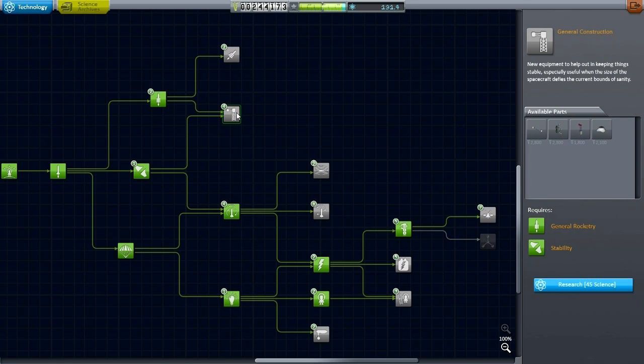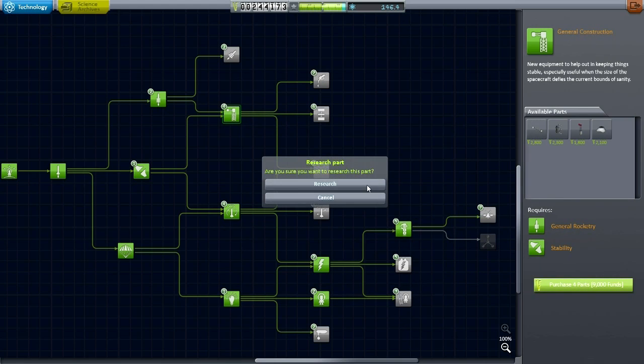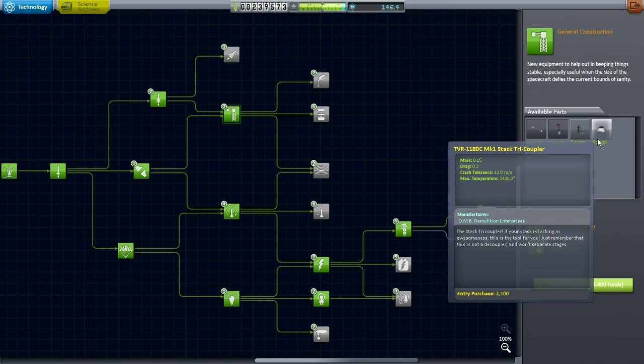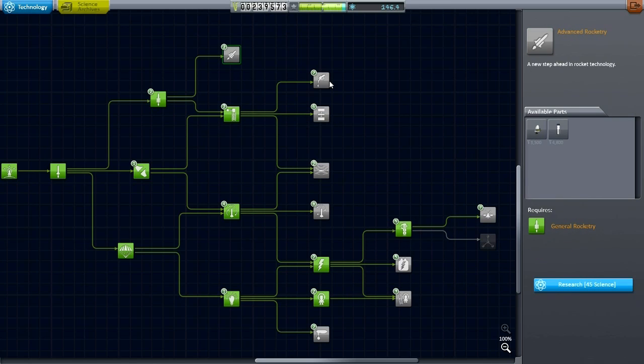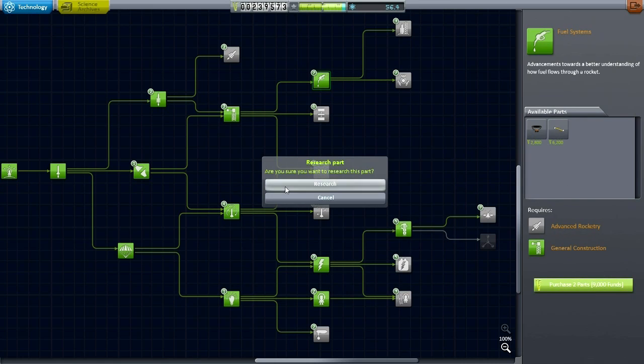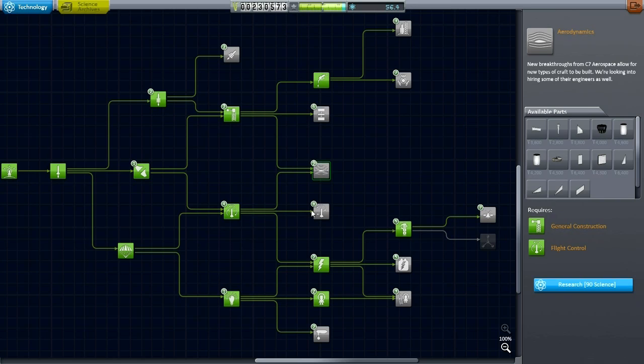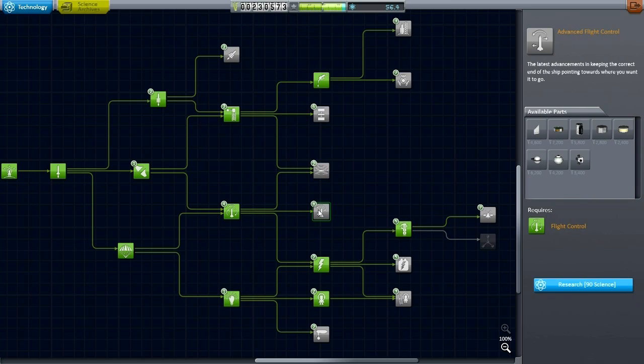I do like struts, so after a brief moment of pondering I unlocked those, plus launch clamps. I also think of fuel lines when I think of struts, so I unlocked that as well, and got the little Rockamax 487S engine. That's going to be real helpful in subsequent missions because it's got high ISP — 350 in vacuum — and very low mass.